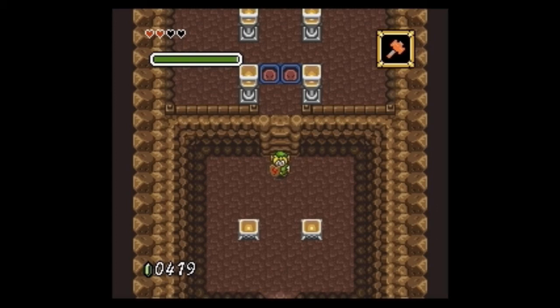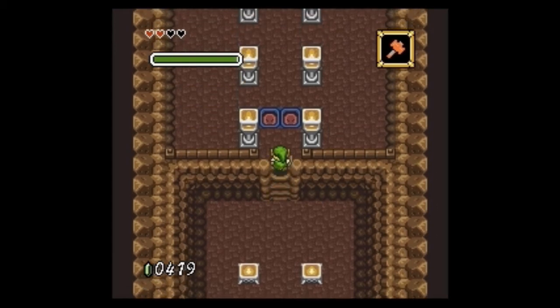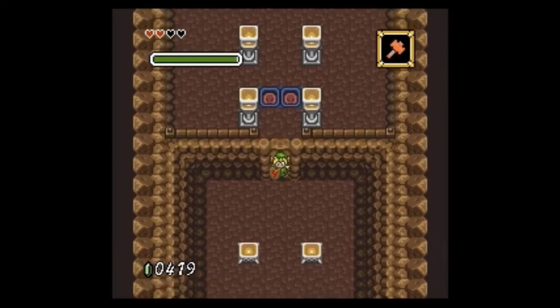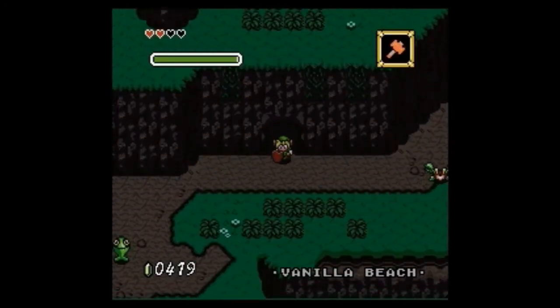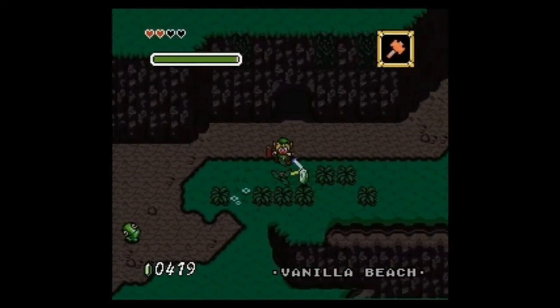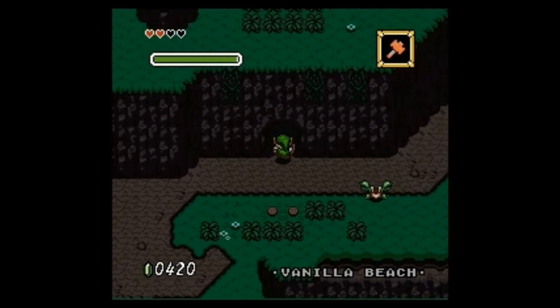Hey guys, Mr. HatCat here. Today we're playing Legend of Zelda Parallel Worlds, and I finally found something. Right out here on Vanilla Beach, there's an outpost for these guys — for the Sahashala people things.